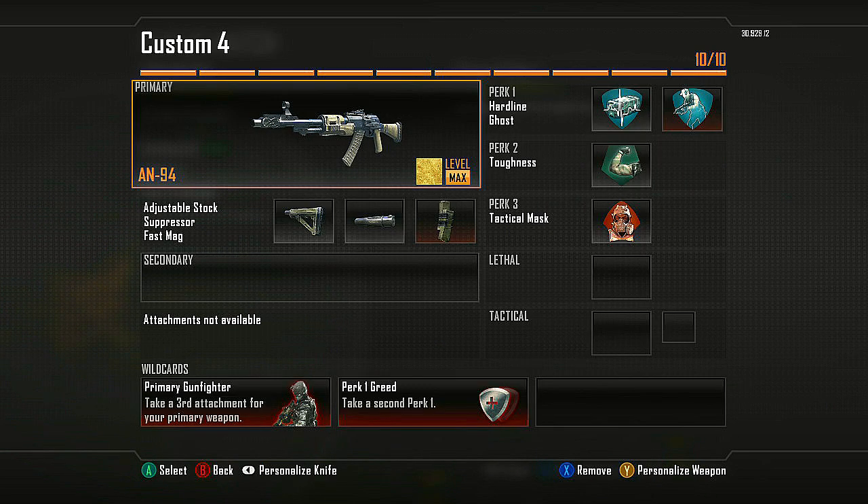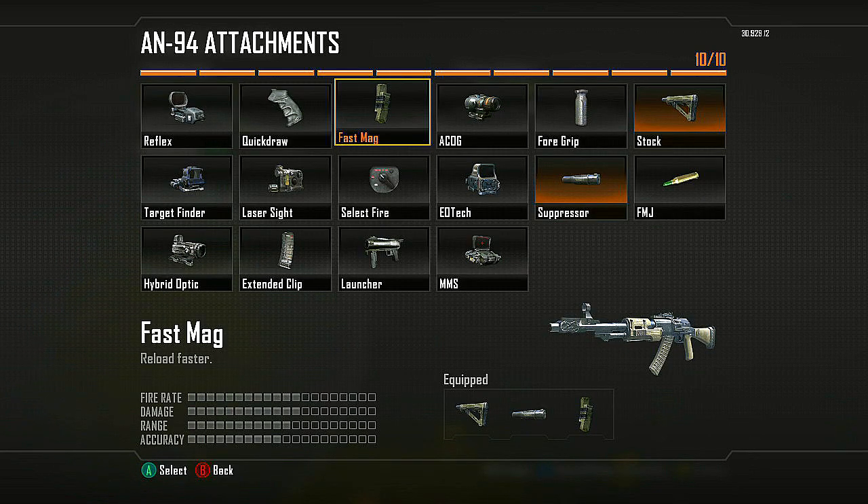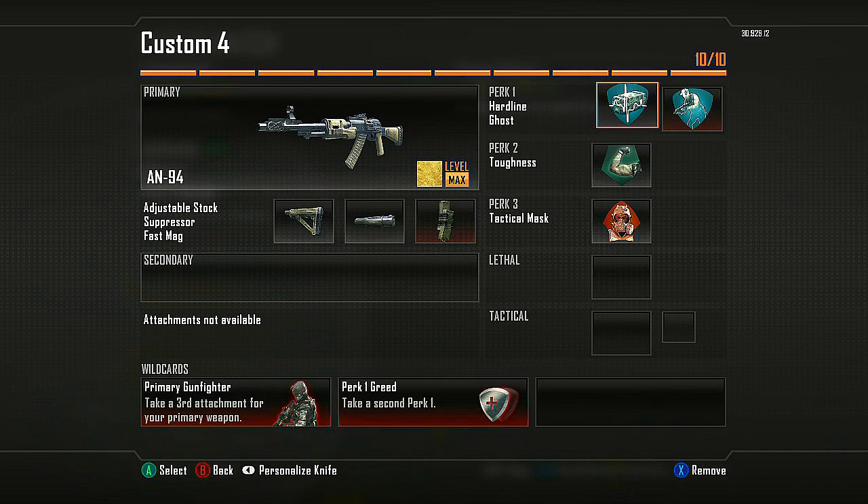The next one is kind of what I use when I play solo. I use this class more than anything right now except maybe the LSAT class I'm going to show you next. It's the AN-94 — I got Stock, Suppressor, and Fast Mag. Really good Ground War class. If I was playing 6v6, I might take off the Fast Mag and maybe add in Quick Draw Handle. I'm running this with Hardline and Ghost, Toughness and Tac Mask.